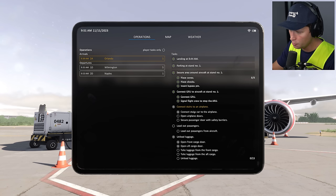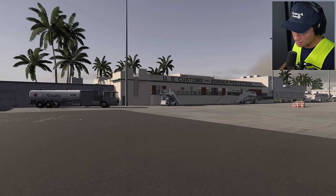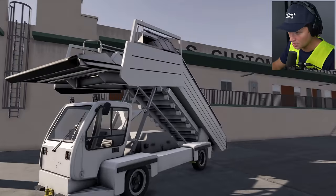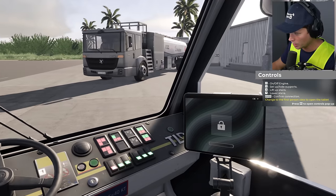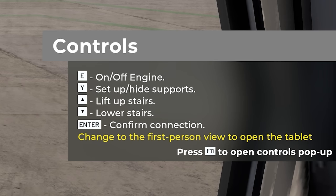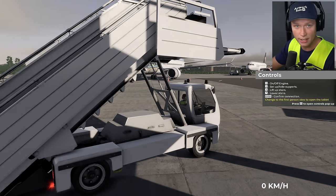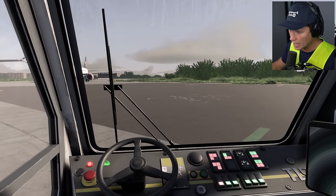Next: connect stairs to the airplane, open the airplane doors, secure the passenger door with safety barriers. This is something I have not done yet and haven't done the tutorial for. I mainly did the tutorial just to learn how to do the luggage, so we'll see how this goes. I'm assuming this is going to be our little stair mobile. Let's go ahead and fire this bad boy up. We can lift and lower the stairs. We've got setup and hide supports — oh, it's like little jacks on the ground. We're going to drive this over to the correct aircraft this time.